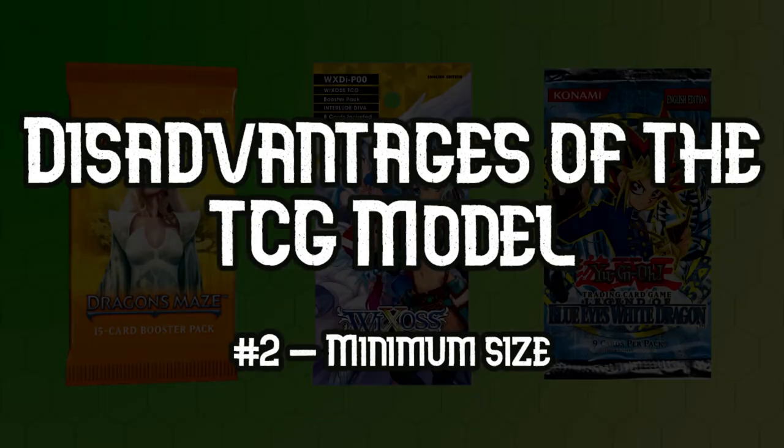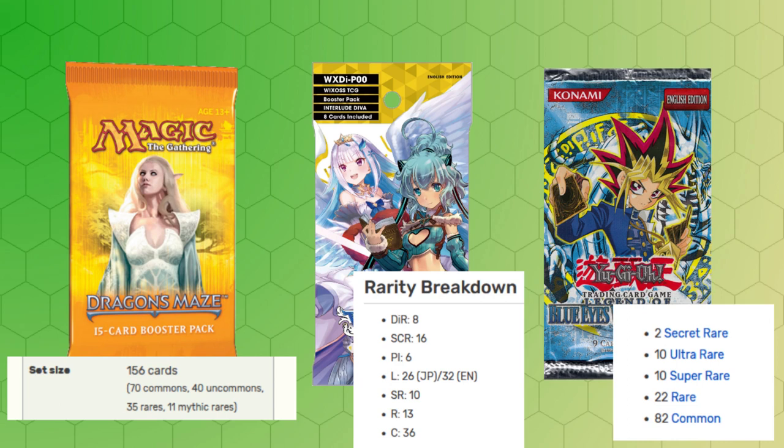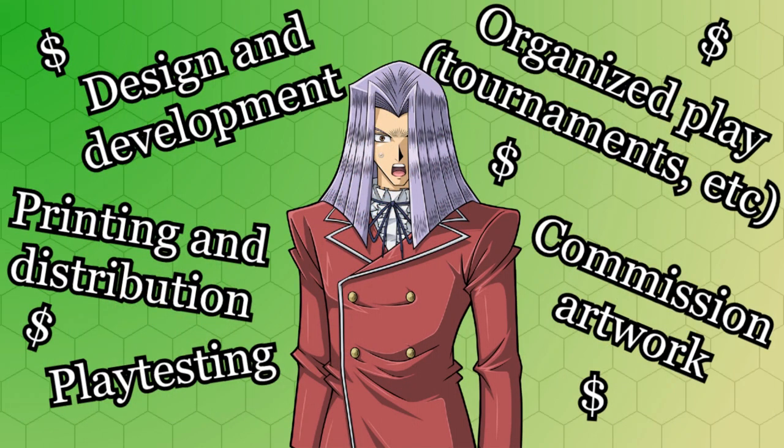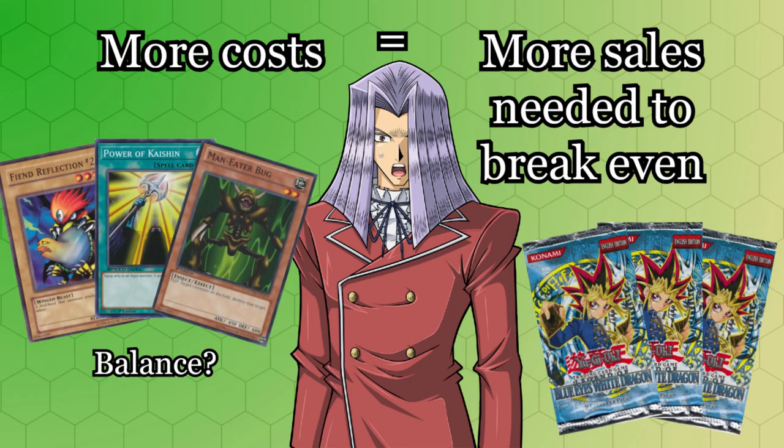The booster pack distribution method also adds another complication. Sets need to be a certain minimum size in order to preserve ratios of commons to rares. This sets a hard floor on the amount of resources that are going to be spent on creating new cards, testing them, and then paying for art in any given expansion. These upfront costs are going to be intimidating for any game, but with the minimum set sizes of TCGs, these are especially expensive. The higher the upfront costs in a game, the more sales are going to be needed in order to sustain a game's release, making TCGs somewhat complicated to sustain.